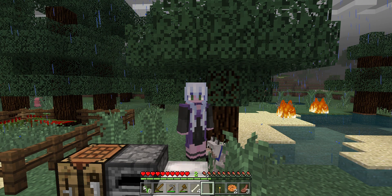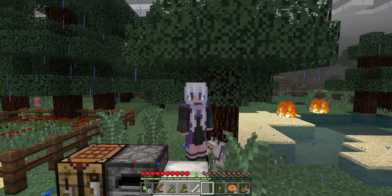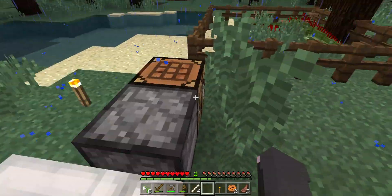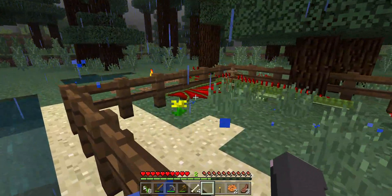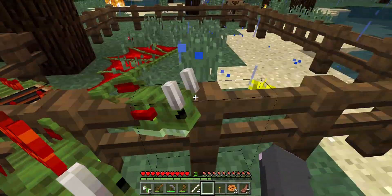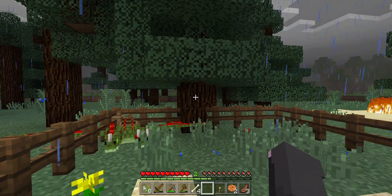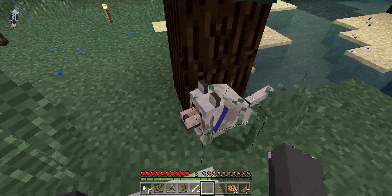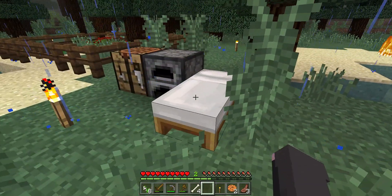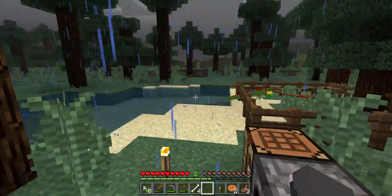Hey everybody, it's Supernova and welcome to the second episode of Minecraft Novacraft. Welcome to the second episode, and you might be seeing something in the corner. This is our new pet dragon — he's a two-headed dragon, so we need some names for them. They're so cute, just a little baby. They're tamed, and we also have a dog. Comment down the names for both of our animals.